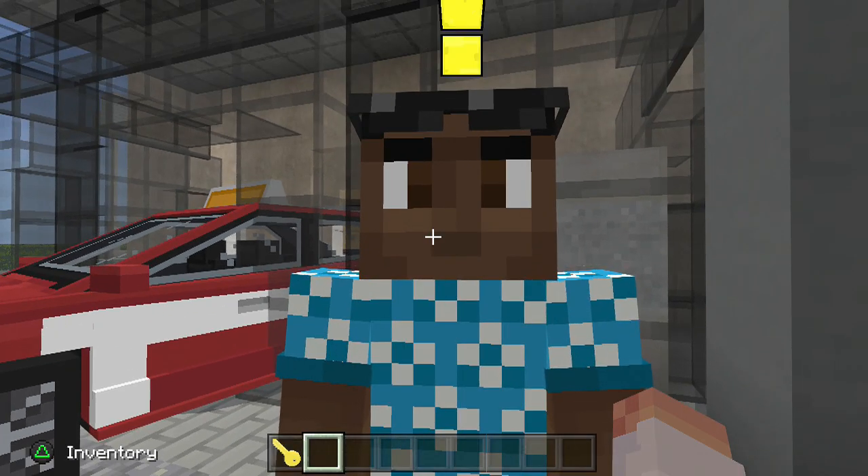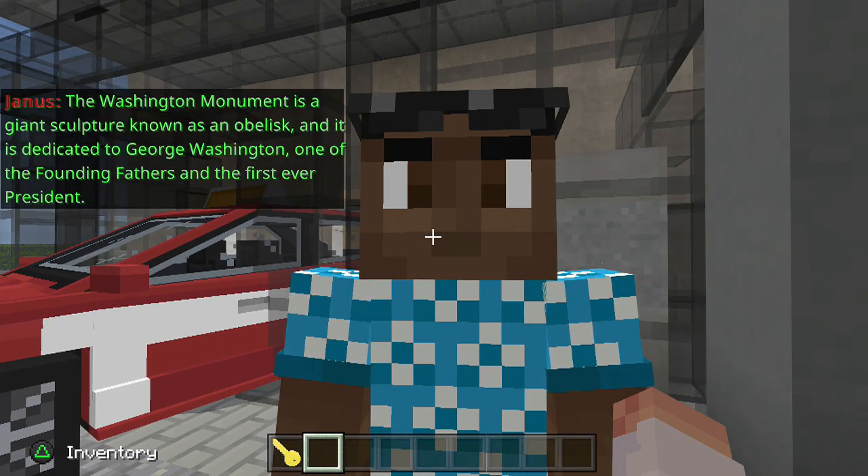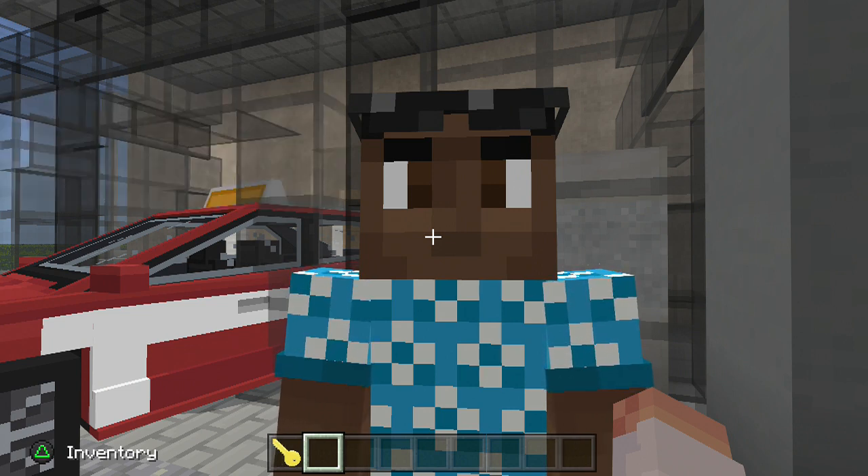So that's those vehicles done. Let's check out the Washington Monument — I think this guy gives you information. The Washington Monument is a giant sculpture known as an obelisk and it is dedicated to George Washington, one of the founding fathers and the first ever president. You can even go all the way to the top; tons of people have even called it a hero.